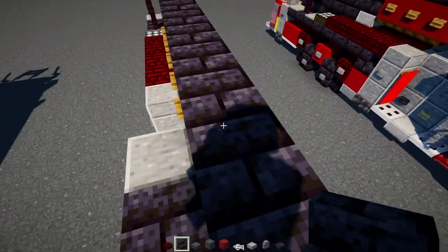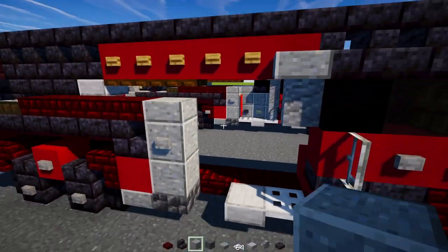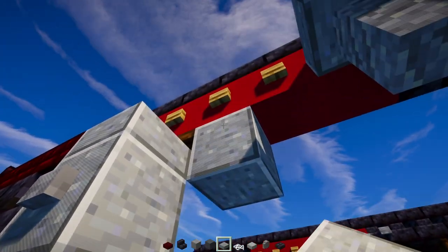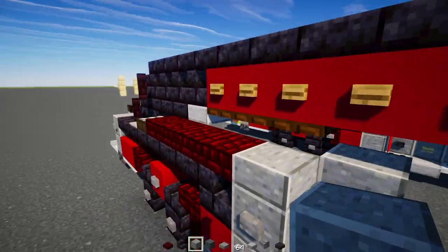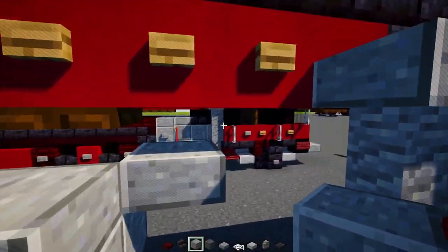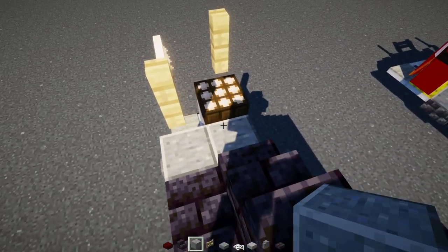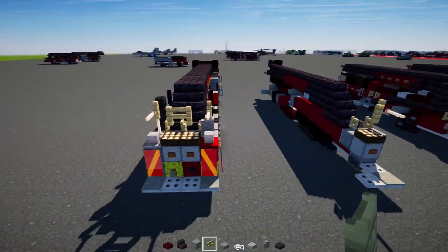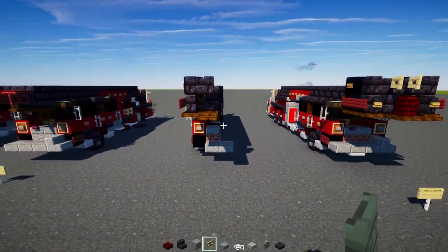Add polished blackstone brick stairs inside that nook. Then add a polished andesite slab in front of this trapdoor — make it the bottom slab. Inside, add a polished andesite block. Then go to the back and add a polished andesite block, birch fence gate — open that up towards the back. That's pretty much it for this side, so copy everything and build the other half.